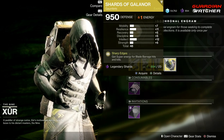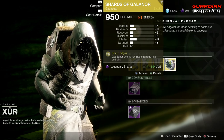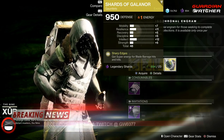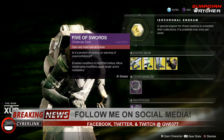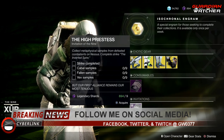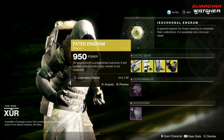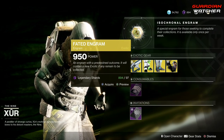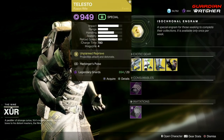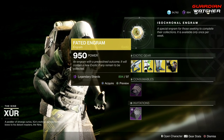The character stat for this is obviously intellect because it requires you to use your super, but it's only plus 12, so I would probably skip on this one for this week. Next we have your consumables: the Five of Swords, which is the Nightfall challenge card, then we have Invitations — I'm never doing those ever again — and last but not least the Fated Engram, which does give you Forsaken exotics. If you don't have one of those, go ahead and grab it, otherwise you'll be spending 97 Legendary Shards.